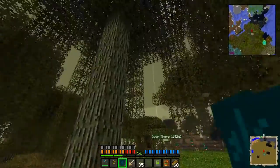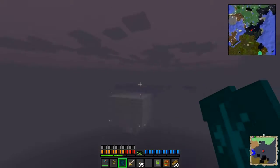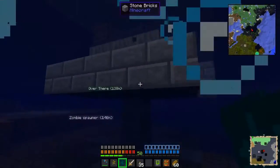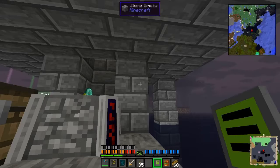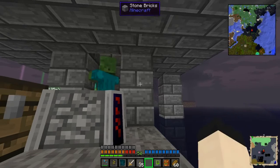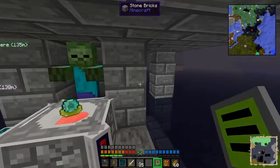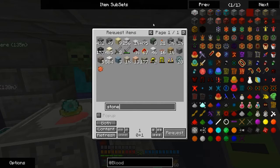I don't have any stone bricks on me, but that's because I'm going to show you what I got set up off camera. I hooked up the remote pipe to an ender pouch, and I have it hooked up to an ender chest of the same coloring. And now I can just right click — oh no, I forgot some stone bricks.